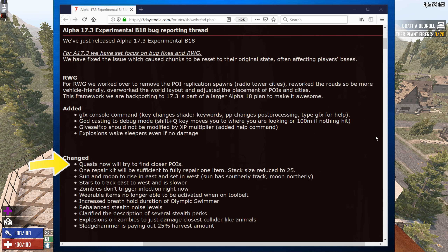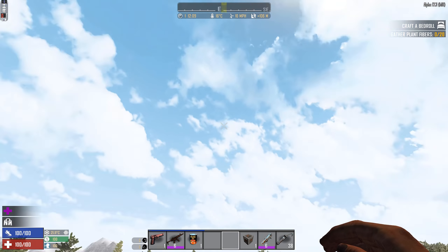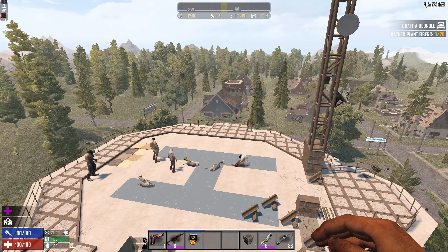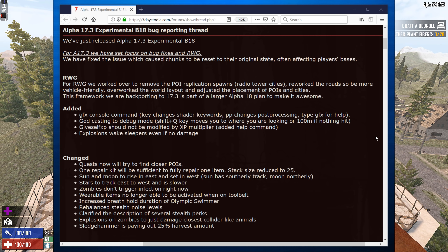Quest POIs will now try to find closer ones, which makes things a little smoother. There are also repair kit changes, sun and moon tweaks, a fix where wearable items can no longer be activated while on the tool belt, increased breath hold duration, and rebalanced stealth noise levels — stealth right now is really weird, so we'll have to see how much that actually changed.